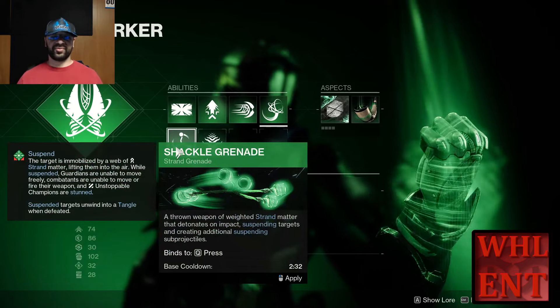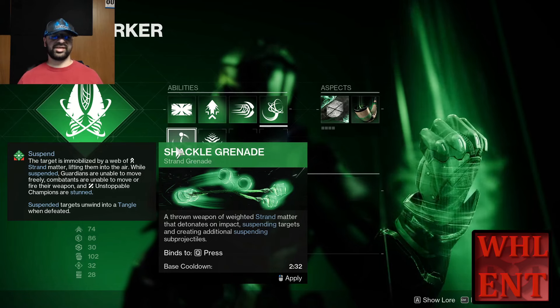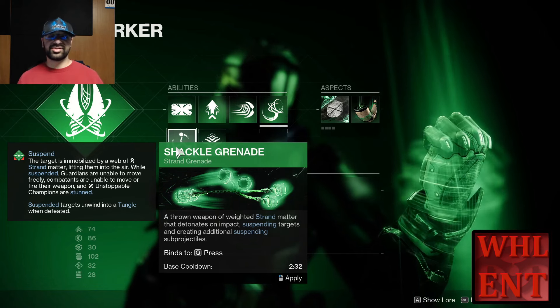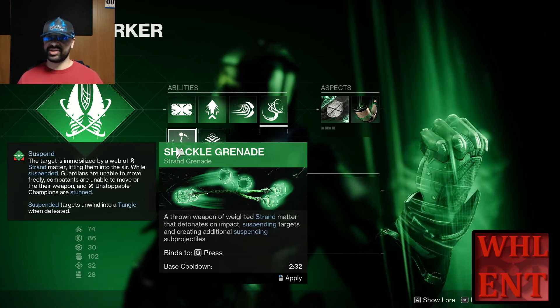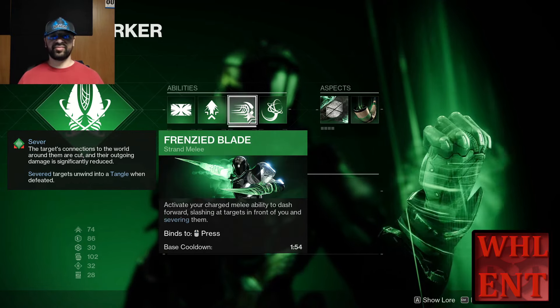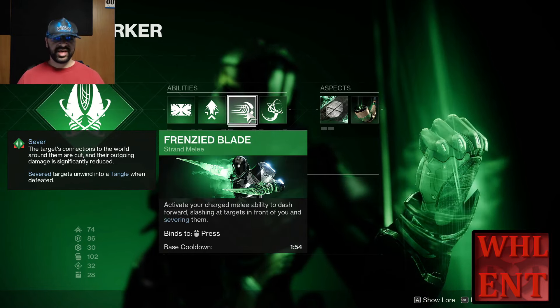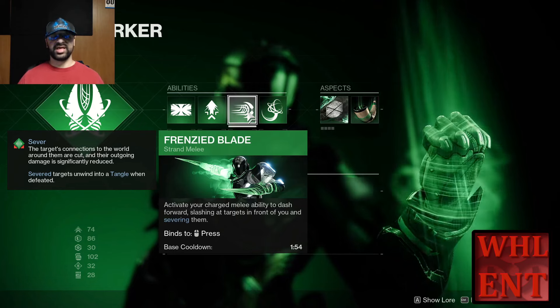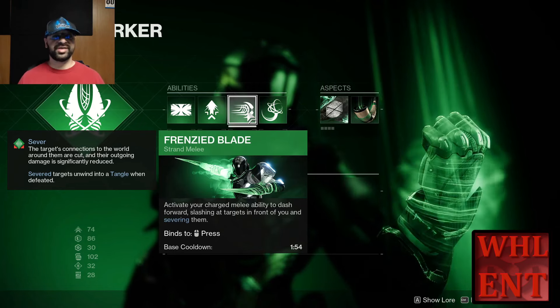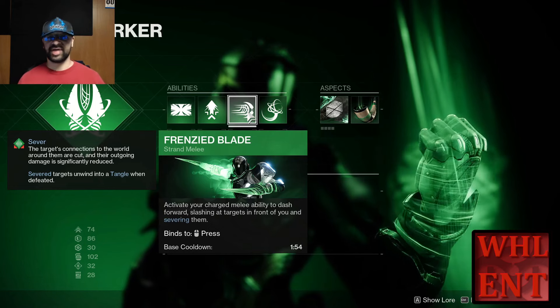For our grenade, we're going to be using the Shackle Grenade — probably one of the best grenades in the game, very good AoE. We've got plenty of ways to damage things, and we want to be able to punch enemies safely without taking damage. For melee, we have the Frenzied Blade — it severs targets when you attack, has very good range, pushes you forward, and you've got three charges. That's going to make Severance Enclosure proc three times.